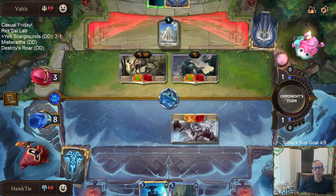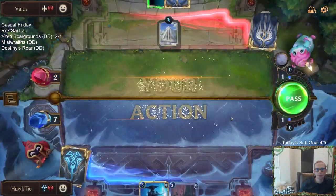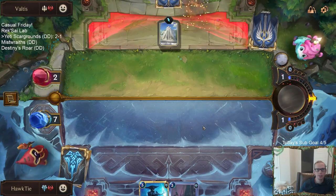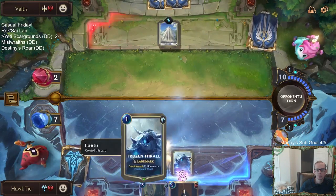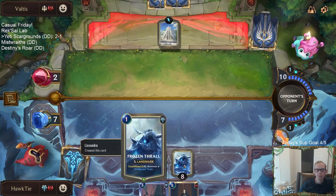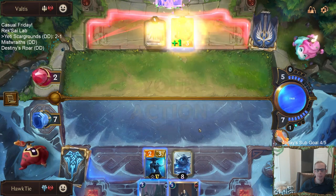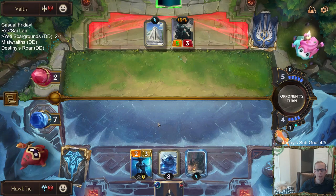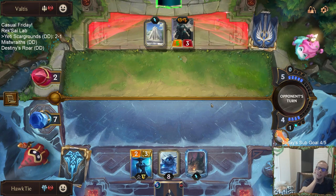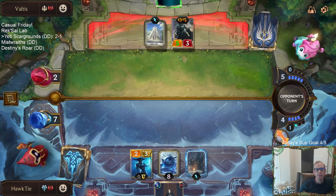Just going to clear up the board. We have a Scargrounds and Lissandra, and they have one random card. They are at two life. If it's not a unit — oh, Trifarian Assessor! I don't have anything for you to assess. Wait... I just killed myself by playing that. Yeah, I just played it by instinct and wasn't thinking, then realized right after what was going to happen.